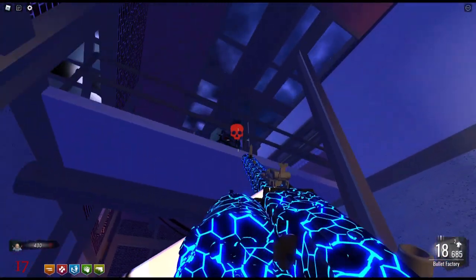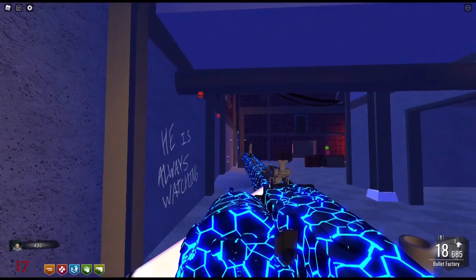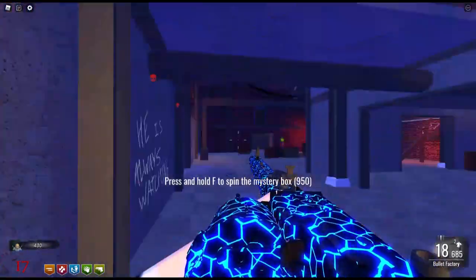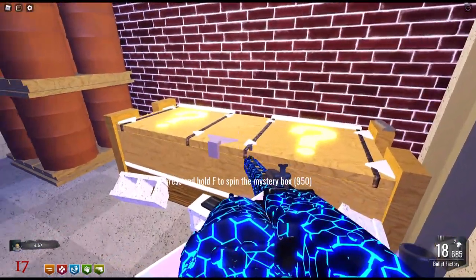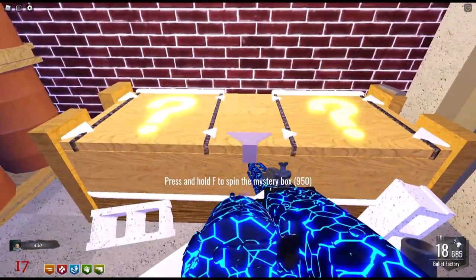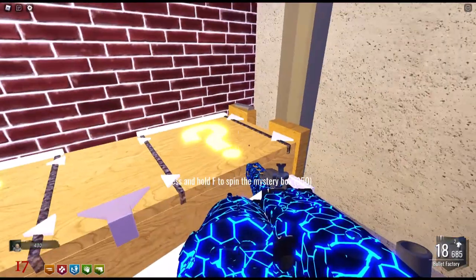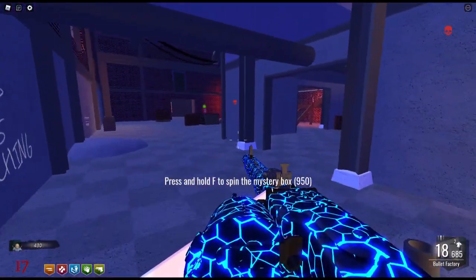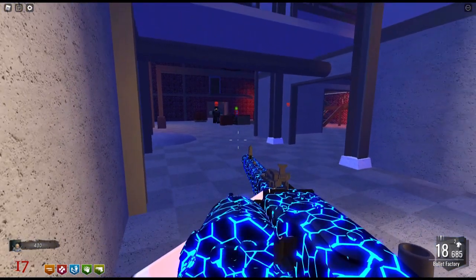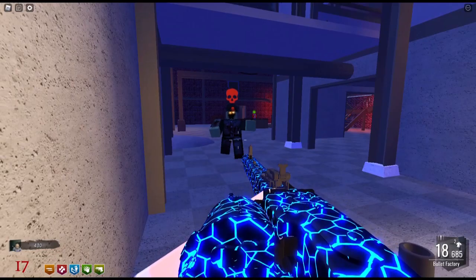This zombie is funny — instead of coming after me he went up the stairway to check with his buddy. He walked right past me. His buddy came along too — he went and grabbed his buddy, didn't want to attack me by himself. And here I am at the mystery box — it wasn't working. Just having another senior moment. I didn't have enough points to open it up again. I'm going to learn to look at my points and see how many I have.